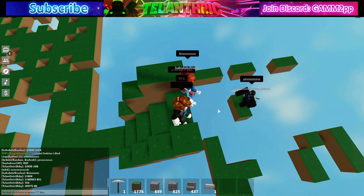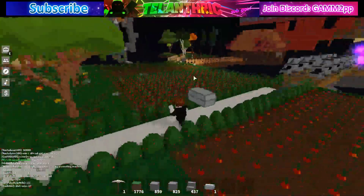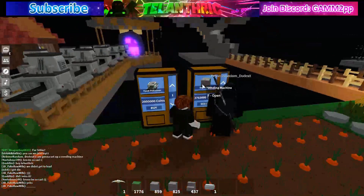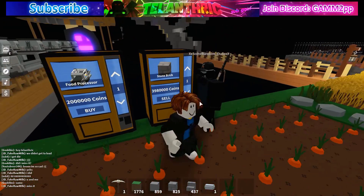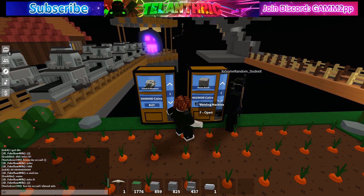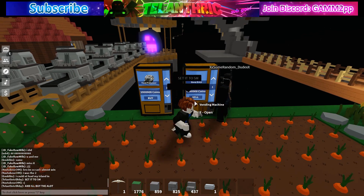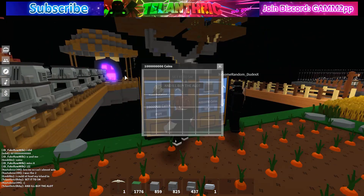I'm at his island now. His island is very nice with a lot of crops and trees. I'm going to buy his stone bricks to transfer the coins — right now it's 4 million, so I'll just spend all my coins on it. I'll tell him to set it to 5 million and I'll buy a lot, and then he's going to get all the coins. As you can see right now I have the 1 billion.